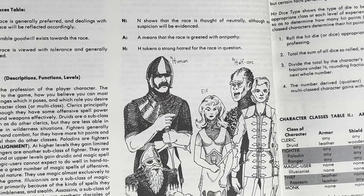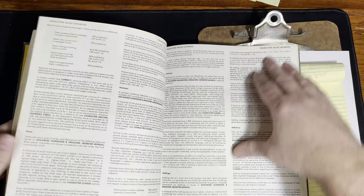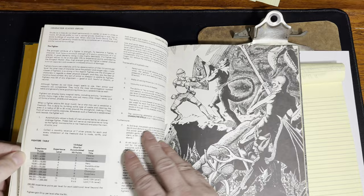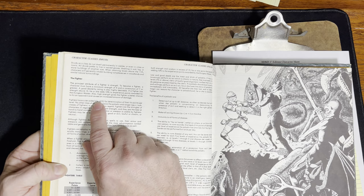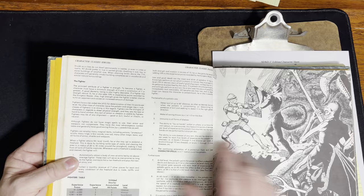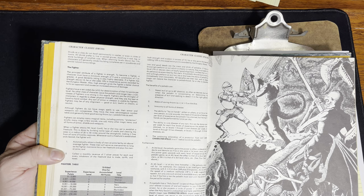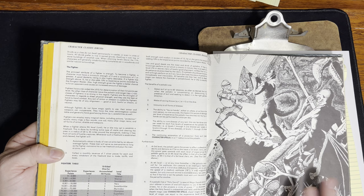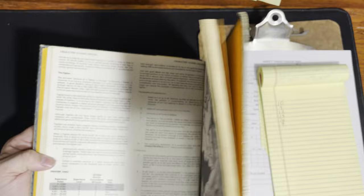Taking a look at our numbers — 10, 9, 12, 13, 14, 9 — obviously for a fighter we're going to want strength. Flipping to the fighter section: to become a fighter you need a minimum strength of 9 and constitution of 7. No problem with our numbers. A good dexterity is also desirable. If you have a strength above 15 you get to add 10% experience, but 14 was our highest number, so we will not be getting that bonus. We'll use a 10-sided die for hit points.